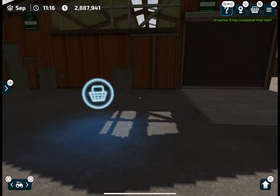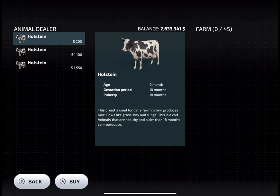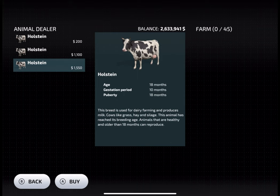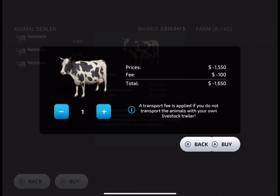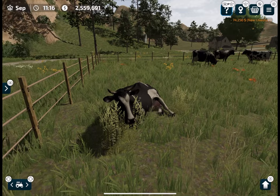First you need to purchase the cow farm itself, which costs a lot of money. After you purchase the cow farm, you are able to buy the cows. There are different categories of cows — prices start from 200 and go up, with the most expensive being the adult fully grown cows, which will start production immediately right after you start feeding them.